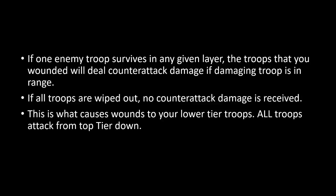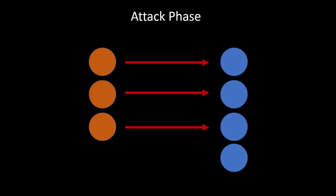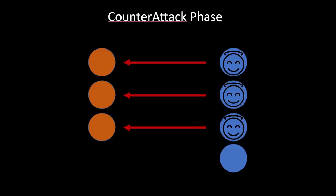The counterattack. This is a mechanic that only a few people know and almost no one understands in Ebony. If one enemy troop survives in any given layer, the troops that you wounded will deal counterattack damage if the damaging troop is within range. If all troops are wiped out, no counterattack damage is received — and this is what causes wounds to your lower tier troops. All troops attack from the top tier down. In the attacking phase, the attackers attack the defenders. If they're unable to wound all the defenders of that layer, the defenders that were wounded will counterattack. So if you wound 100, those 100 defenders will counterattack the units that hit them, if they are within range.